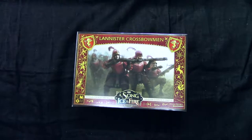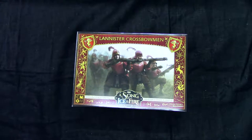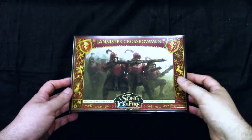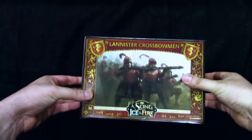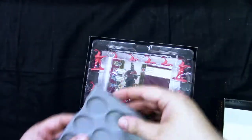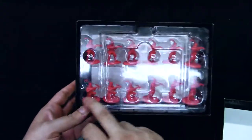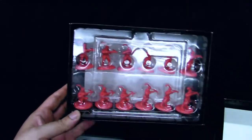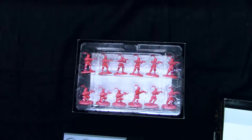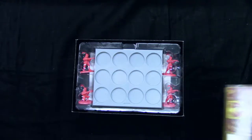Welcome to Grumpy Guy Gaming. This is an unboxing of the A Song of Ice and Fire tabletop miniature game - the unit expansion Lannister Crossbow. Let's see what we get inside the box: we get a moment card and three different sculpts of the models, and that's it. I'm going to take out the models and we'll see them in detail.